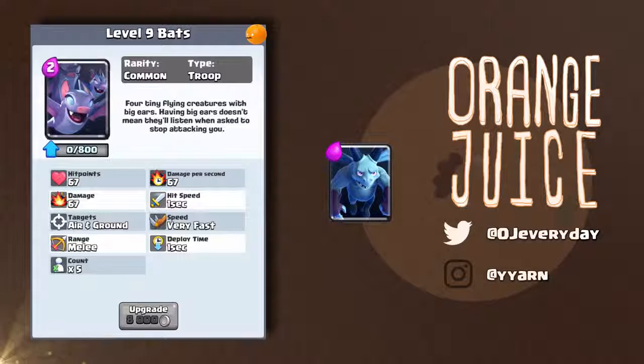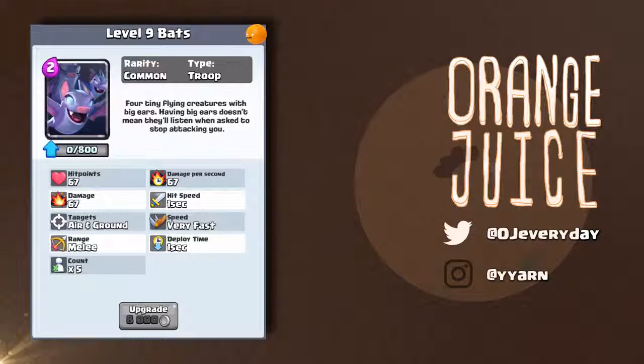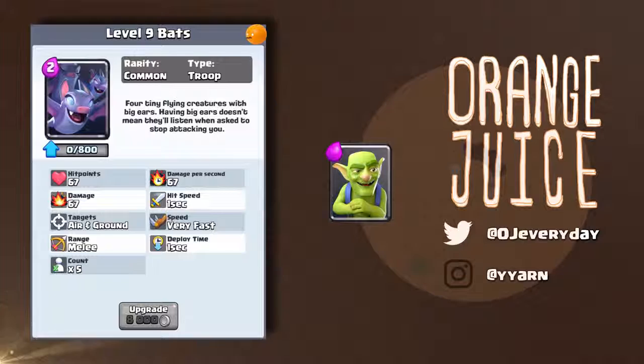So they have a collective DPS of 335. Compared to three minions, those guys have 252 DPS. They're going to perform amazing on defense as long as your opponent doesn't have zap. They can survive one hit from lava pups, plus they one-shot the pups. With the introduction of this card, the lava hound is kind of indirectly nerfed.